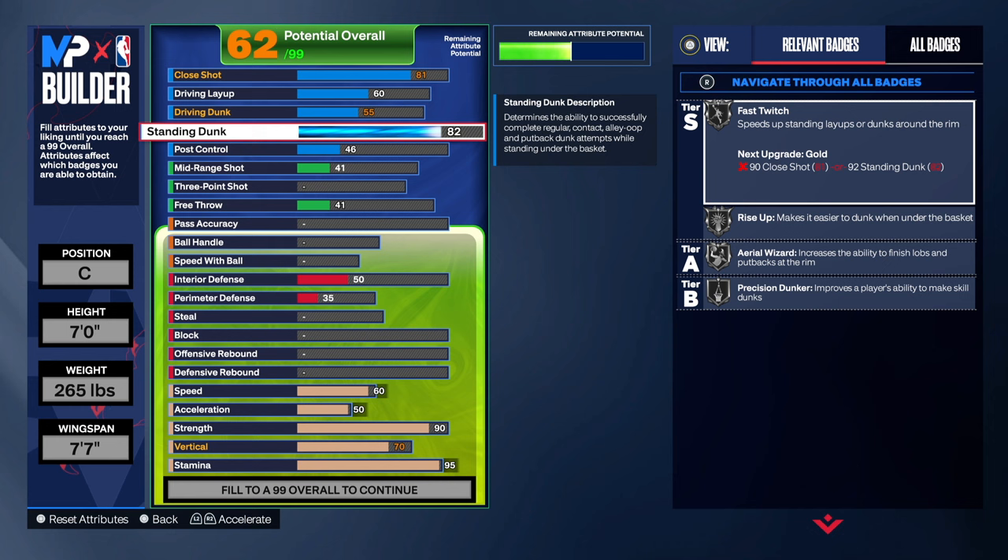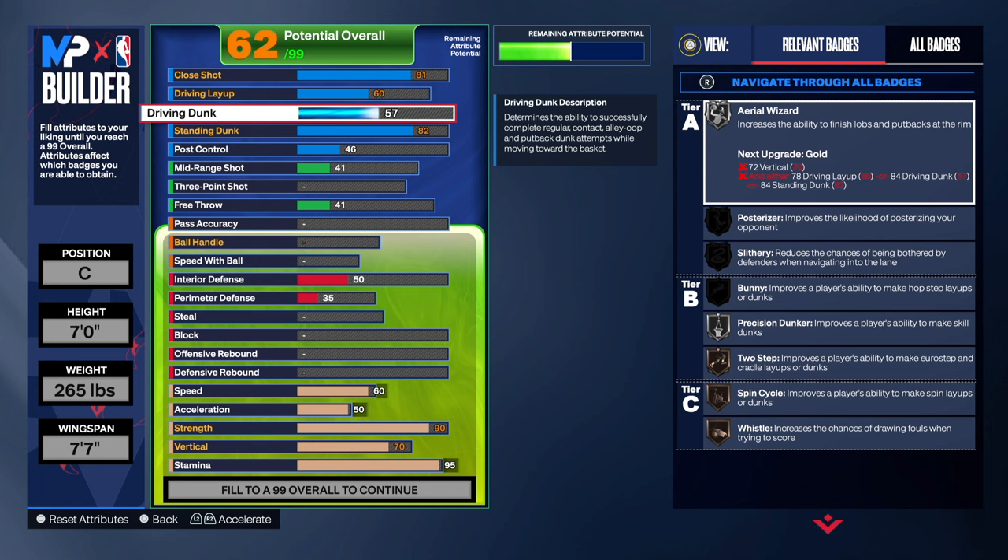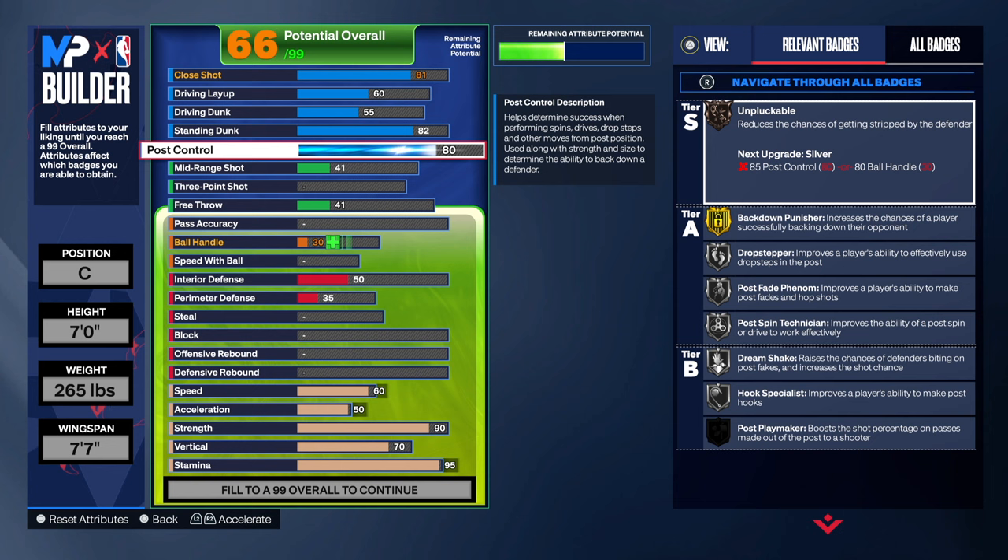We're going with a standing dunk of 82. Post control is 81 still — we definitely go with 81 post control for Post Technician, Dream Shake, and all that good stuff.